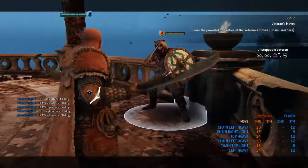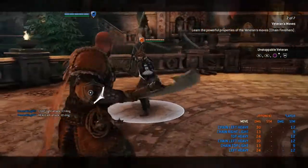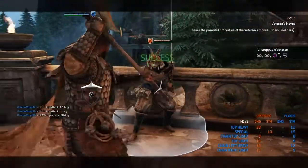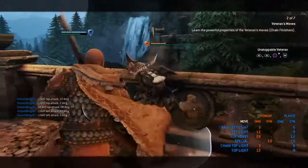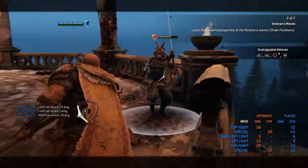We got the Unstoppable Veteran. Just by looking at this I can already tell where you can mind game this one — so double light into kick. I love how the kick looks like Highlander's. There's a lot of things this guy has in common. You can wasp a lot at him by the way, let's do that one more time.